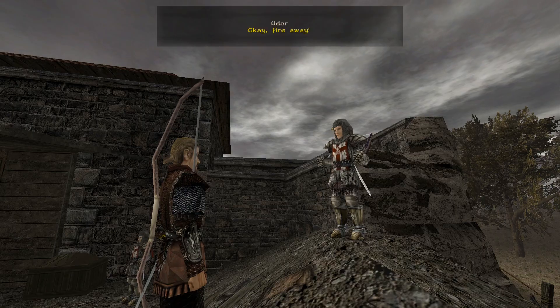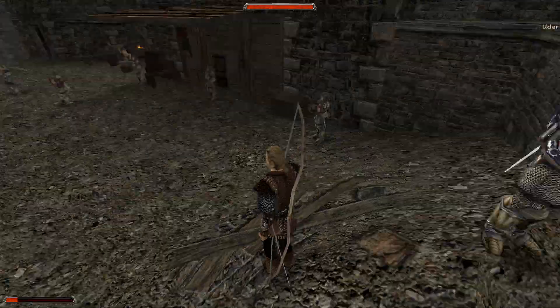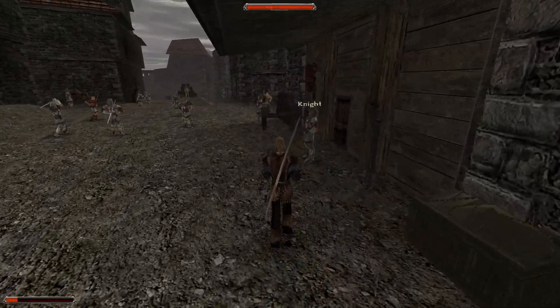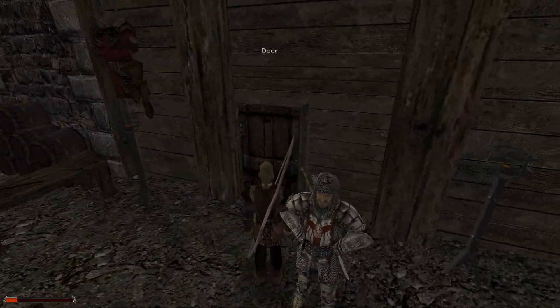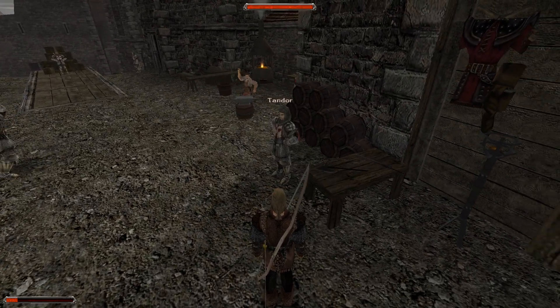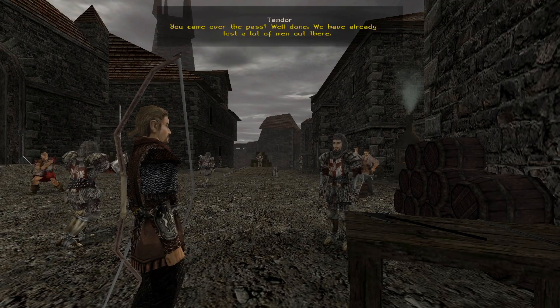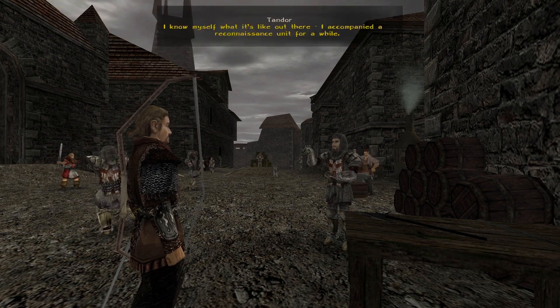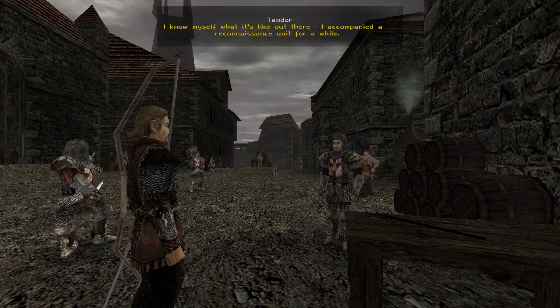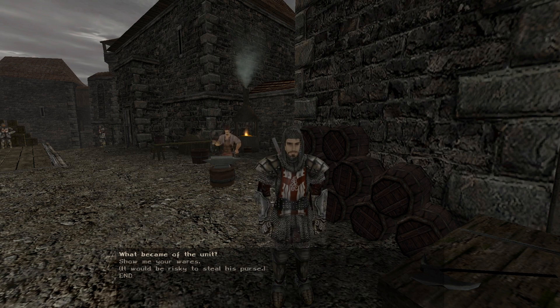He only teaches crossbow, so he's not useful to me right now. There's a door in here I don't know where it leads, but I want to find out. Now we have this guy called Tandoor — I already have the best weapon for one-handed dexterity fighting, so let's see what he offers.